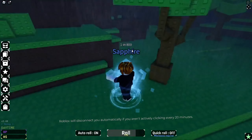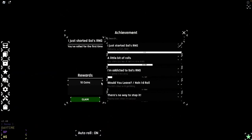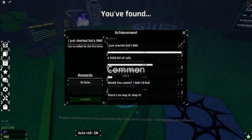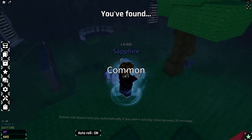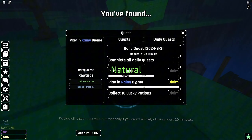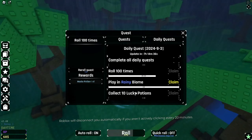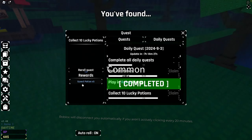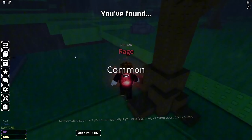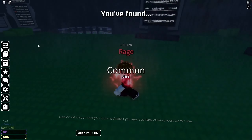We just need a Divinus and a Crystallized. While we're doing that, let's go over to our achievements and claim this free 10 coins — and there's some coins here too. I'm thinking we go around the map and collect some coins. Oh wait — rainy biome! So collect 10 lucky potions — we gotta do this rainy biome quest. We just need three more lucky potions, then we get 50,000 coins. Oh, we got Rage — one in 128, let's go!